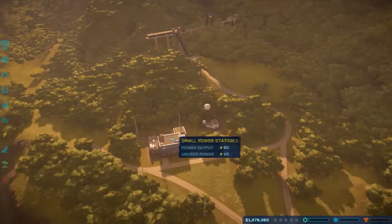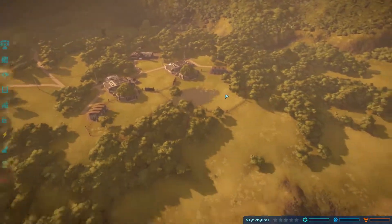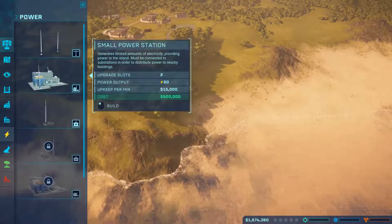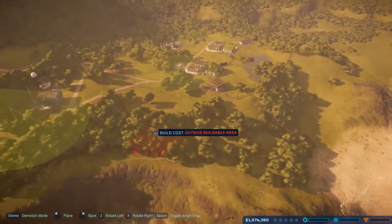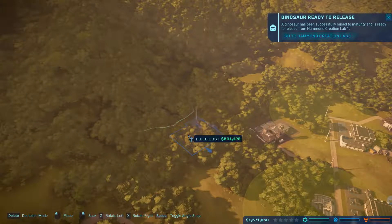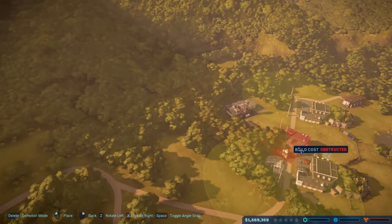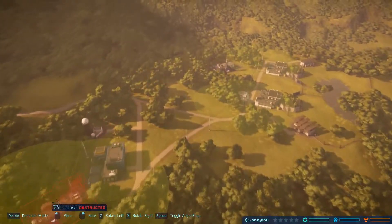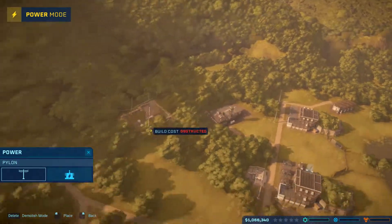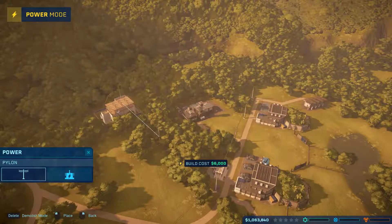We don't have much spare power so we're going to need another power station before we start building everything else. I don't like where they put the power station - it's kind of in good space for building dino pens. So what do we have to work with? Can we build all the way out here? Power stops out here and up here. So I wouldn't mind seeing power back here. Try to keep all the administration stuff right around here and then hopefully we can move this eventually. Put that there, connect it - just goes straight at it for now, there we go.